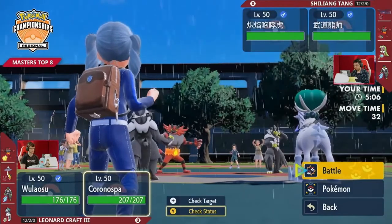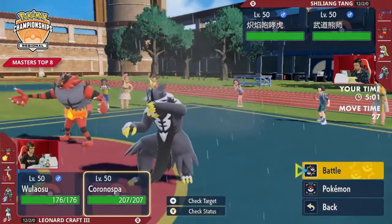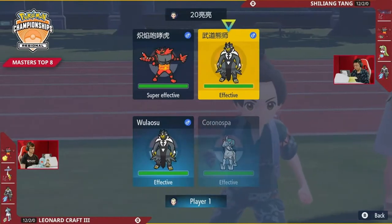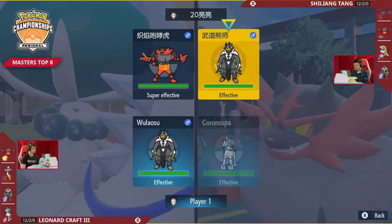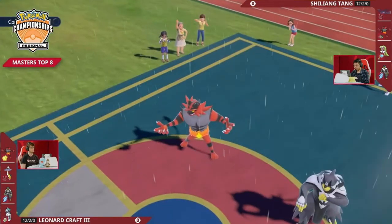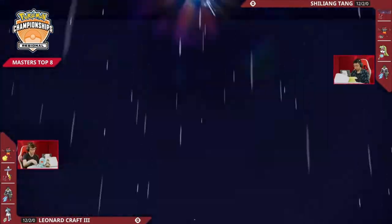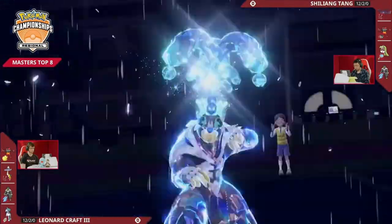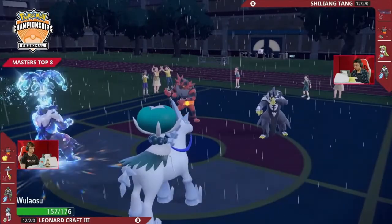Once Sirena goes down, I think Urshifu is a lot more vulnerable to Raging Bolt Thunderclap and Incineroar Intimidate. So yeah, it makes a lot of sense to go into Incineroar here and just try to buy a turn. Oh, this is interesting — it's Close Combat on the Calyrex, which not only never misses but also does even more damage than High Horsepower. That would be really impactful. Maybe you catch this Urshifu off guard as it is going to Terastallize into that Water type. It's interesting because both players want the rain for their own Urshifu, but also want sun so that the other Urshifu stops hitting so hard.